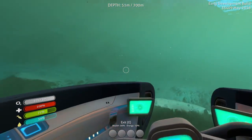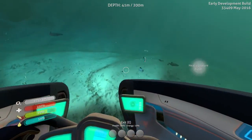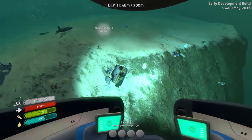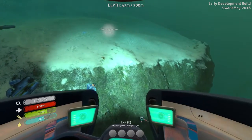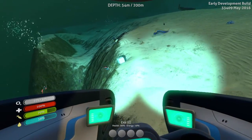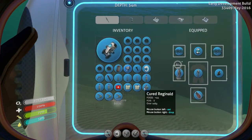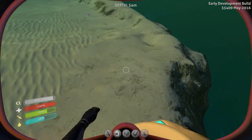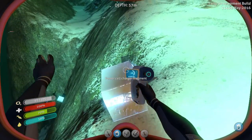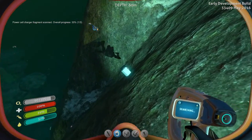I'm not sure if this area is free of radiation. These Reginalds — I found a couple of these when I was looking for quartz. Here's a fragment. They have a ridiculous amount of food when you cook them. I've got a cured Reginald — 44 food, it's ridiculous. Hopefully there's a power cell charger fragment. Yes! I only need two more.